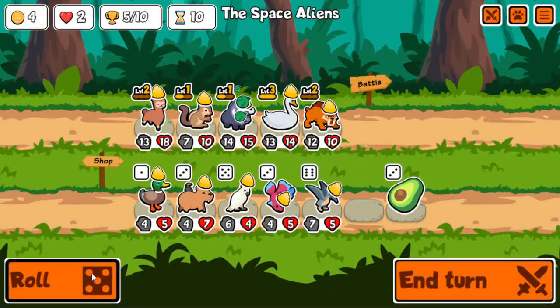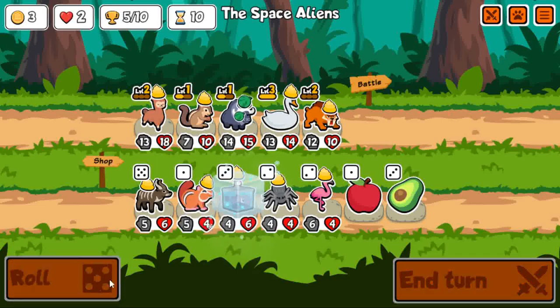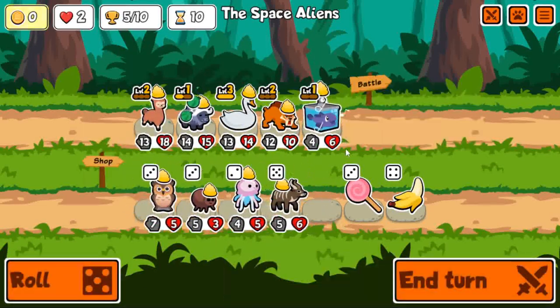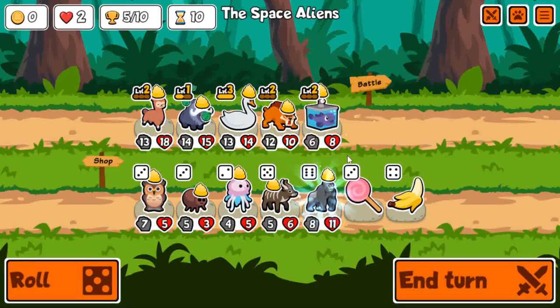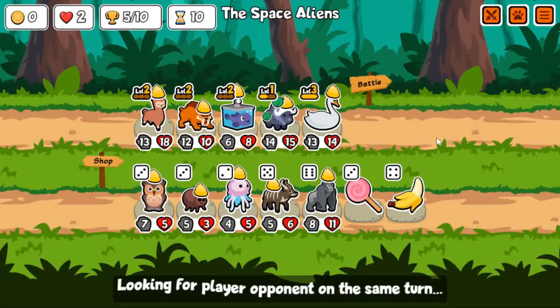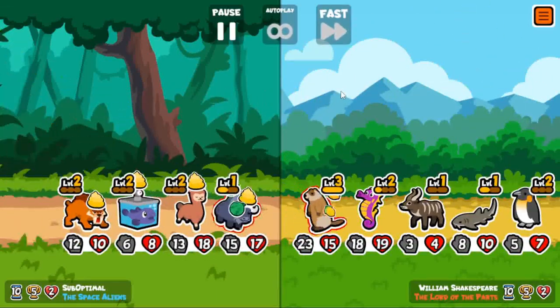Instant level two saber tooth. Now I just need some scaling. Blobfish, crow, anything pretty much with level two alpaca is gonna be really good. Level two owl could also be good. Just take the blobfish — not gonna get level three yet, but one more experience. Maybe it's best to put the blobfish in front of the musk ox. I kind of forget which actually goes first — it probably depends on the attack.